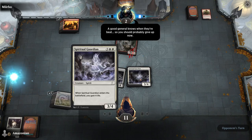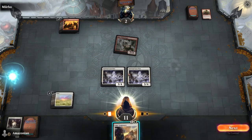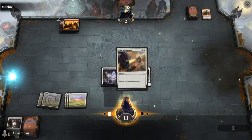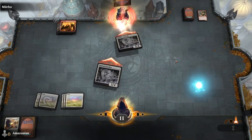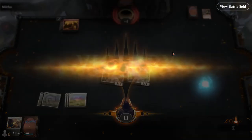If you want to kill the Painbringer, you can block with the Spiritual Guardian. Either way, you'll be left with enough damage to win the game. You can cast Take Vengeance, but you don't need to here. The big thing you need to do is use both of your creatures to attack — or just one — and deal the final blow to Mirbo. You've completed the second game in the tutorial.